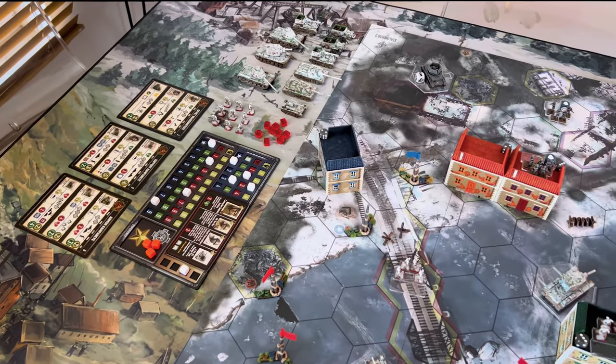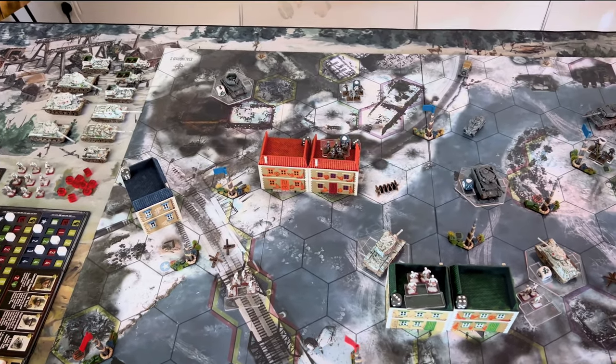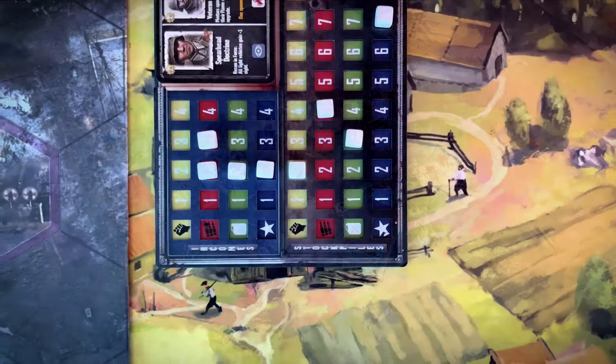Welcome to the Gameplay Basics. In this sample scenario, Soviets are fighting Wehrmacht on the Stalingrad map, playing the standard game mode, trying to be the first to get to the victory point threshold.